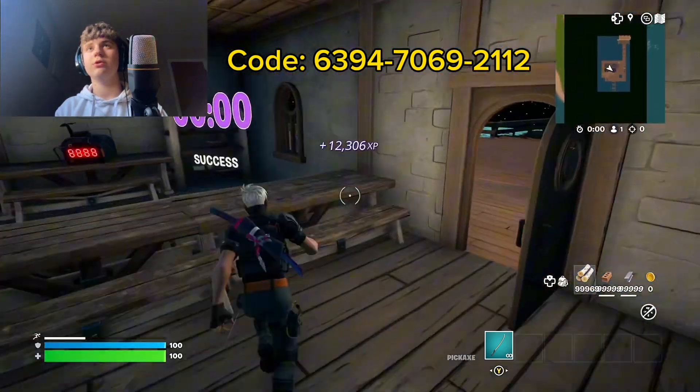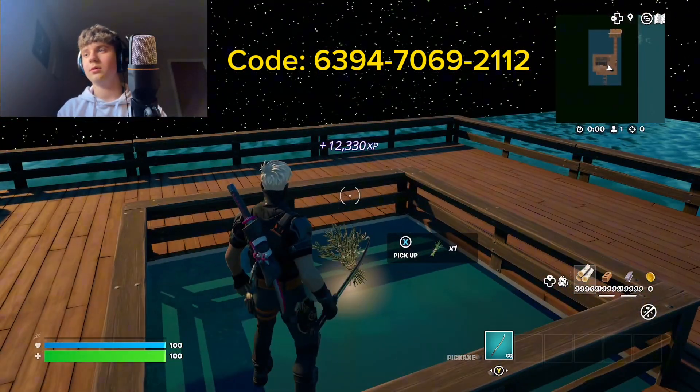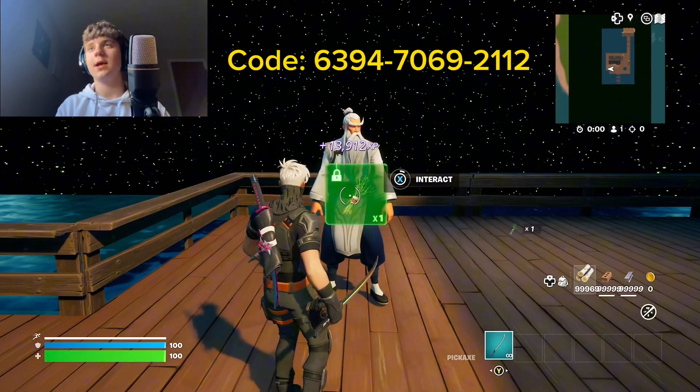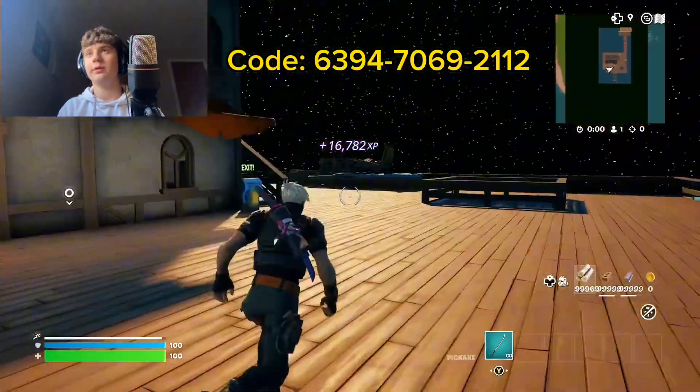Now you go here to the water and you pick that up — it won't show up in the inventory either. Go up to this guy, hit interact, and he points at you.